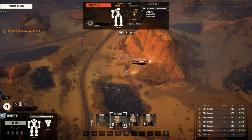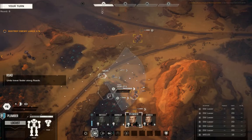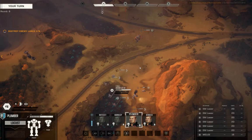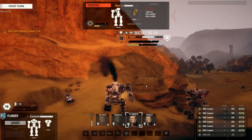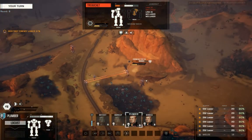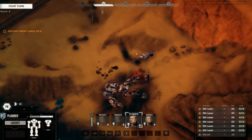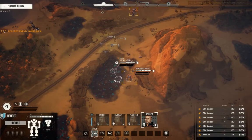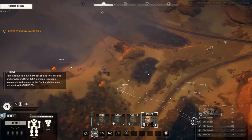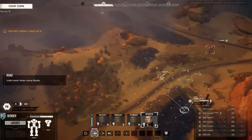That seems good — should be able to finish the job in one more salvo. 80% to hit is pretty good. There we go — pop one. He's still got evasion, he's guarded, and the Urbanmech is whatever at this point. The Urbanmech has jump jets so that hill isn't really going to slow it down. It doesn't have any indirect weapons so it'll be up and over that hill probably next turn.